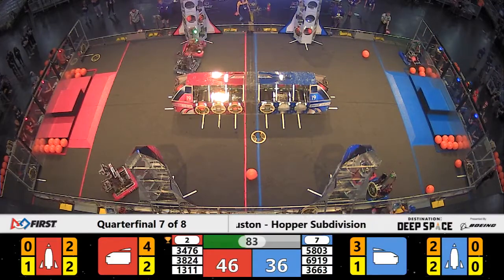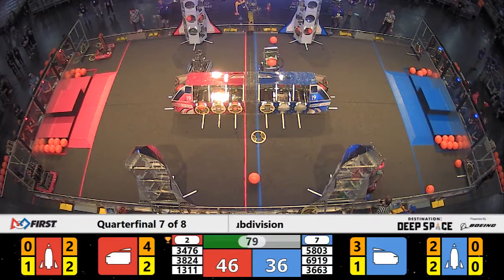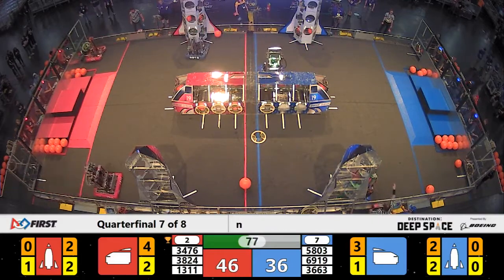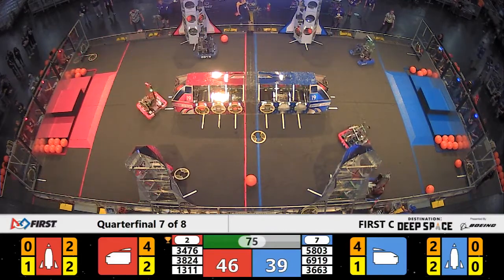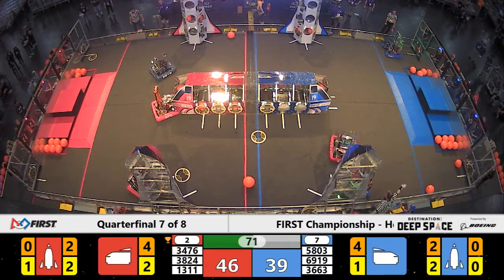Meanwhile on blue, we've got CPR placing more cargo. That's two pieces of cargo placed in that blue line cargo ship, and now CPR is moving on to the cargo ship side. CPR has now placed in both the cargo ship and the rocket for the blue alliance, trying to close that gap. Red alliance still in the lead.